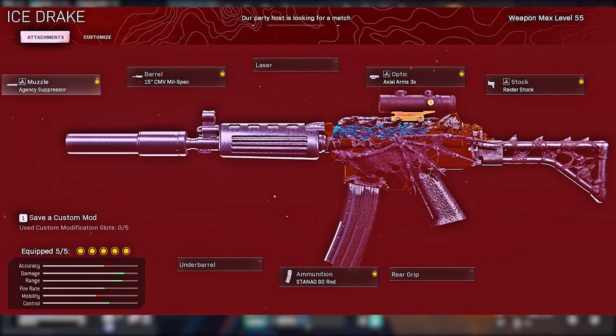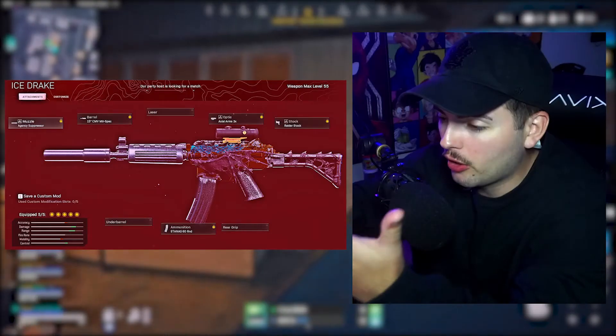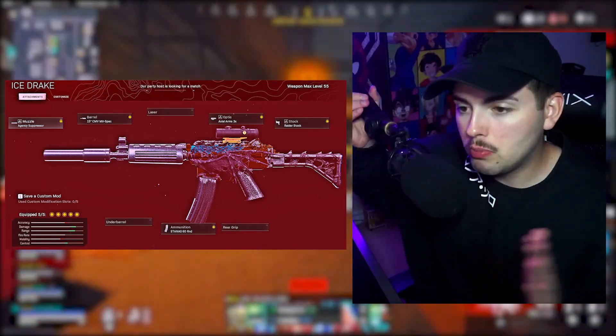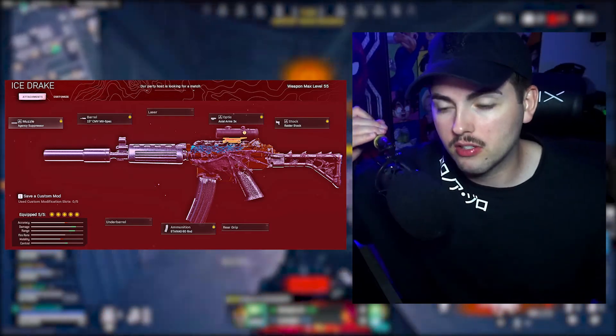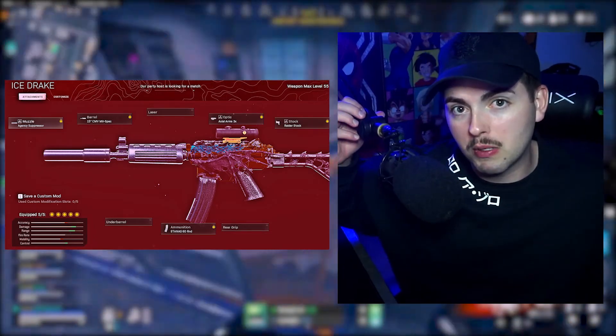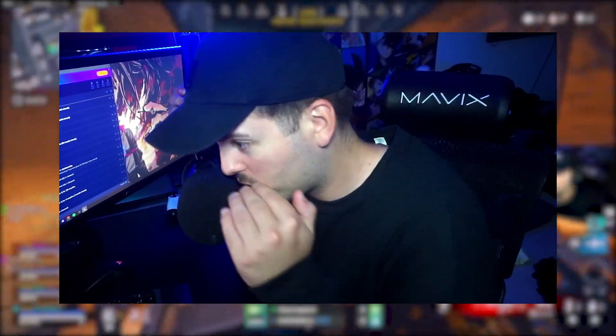So instead of an underbarrel, we put on the Raider Stock. The Raider Stock gives us incredible movement speed and strafe speed. You'll be going back and forth doing sidesteps like you're Goku or One Punch Man, moving like crazy — hard for players to hit you, especially those keyboard and mouse players that complain about aim assist on controllers. But we're just better, sorry.